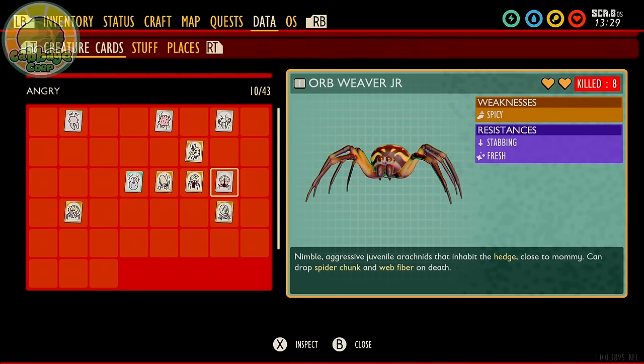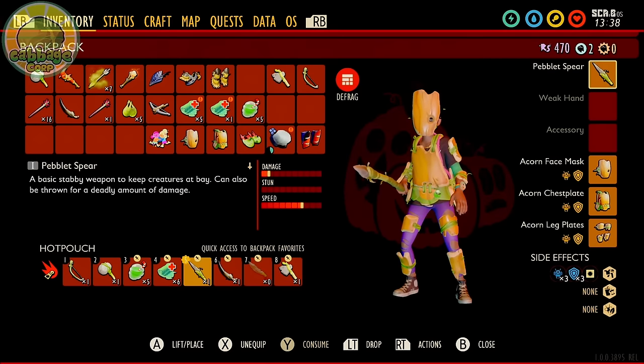Orb Weaver Juniors are probably the hardest tier 1 monster. Unless you're confident in your skills, I would hold off fighting these until you have an Ant Club or similar hard-hitting tier 2 weapon. Orb Weaver Juniors are weak to spicy, resist stabbing and fresh, and are completely immune to poison. They are agile and hit deceptively hard, and unlike their full-grown version, they can poison you. You're going to need heavy armor like Acorn and a strong hitting weapon like the Ant Club to end the fight as soon as possible.